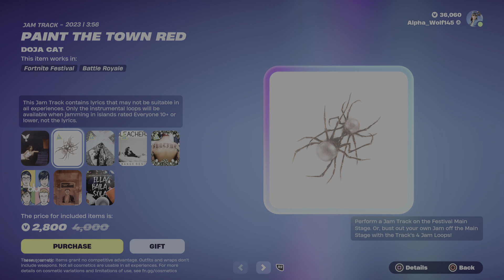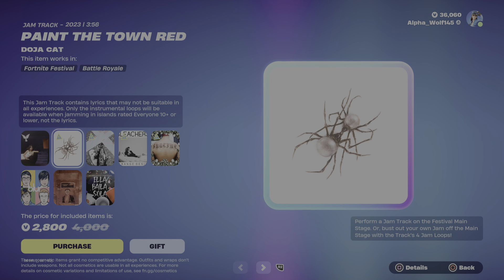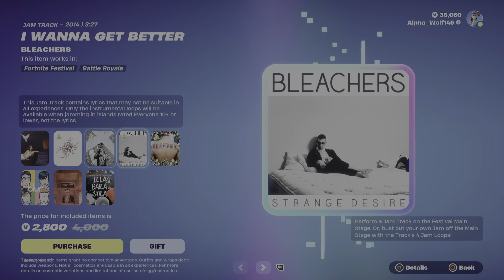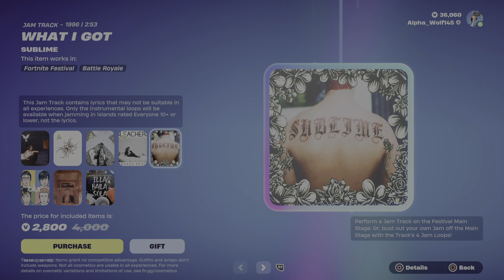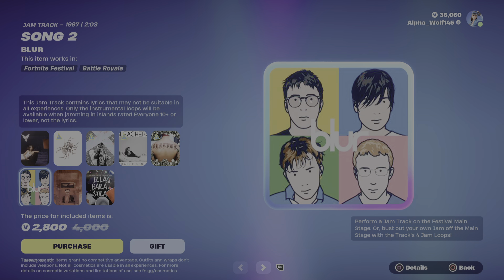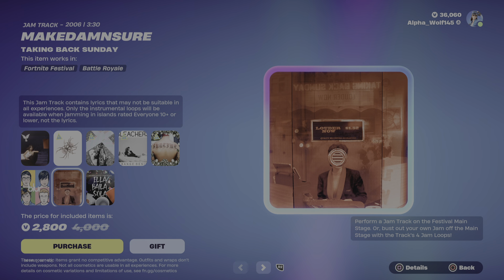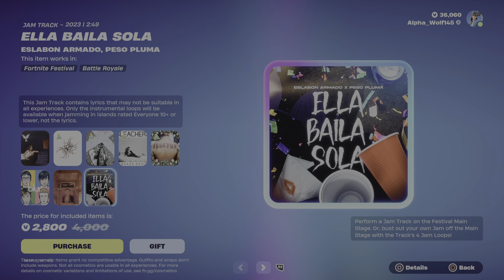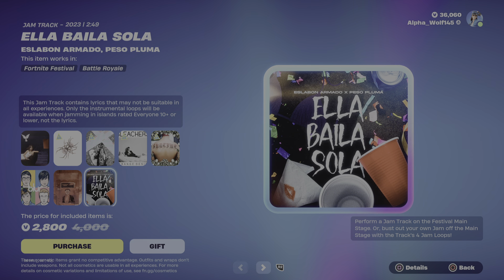We have Boys of Liar Part 2. We have Paint the Town Red. We have The Way Life Goes. I Wanna Get Better. What I Got. Then we have Song 2. Then we have Make Demise Insure, and then we have Ella Bala Sola.